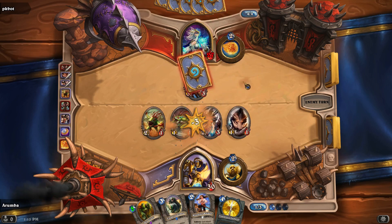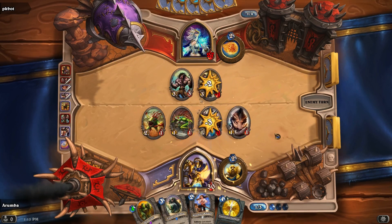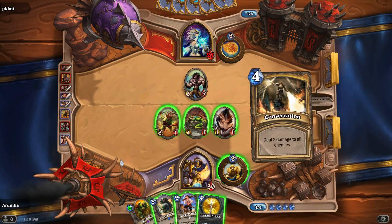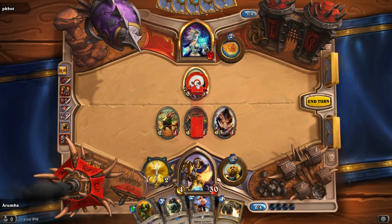You could Fire Blast it to give it a second attack. Are you going to take out one of my... yeah, okay, that's fine. 6 mana, so we're not going to be able to do that. I'm going to play my Truesilver Champion to kill his Worgen — that's going to be the easiest way to get rid of it. Unfortunately I'm going to lose the heal, but that's fine.